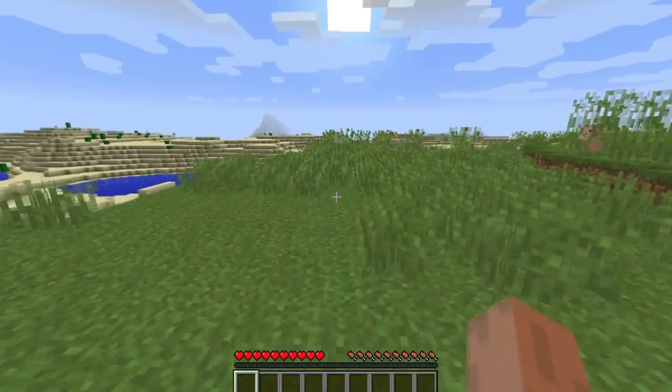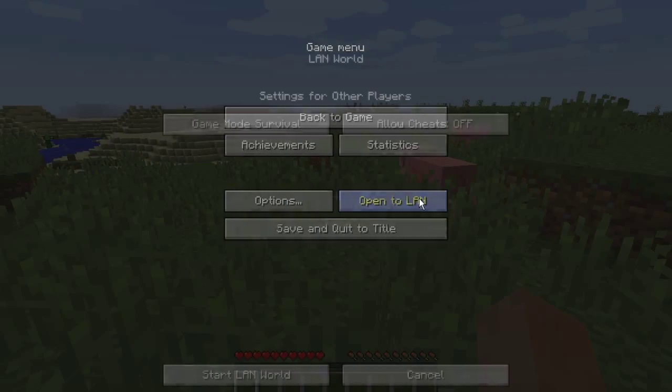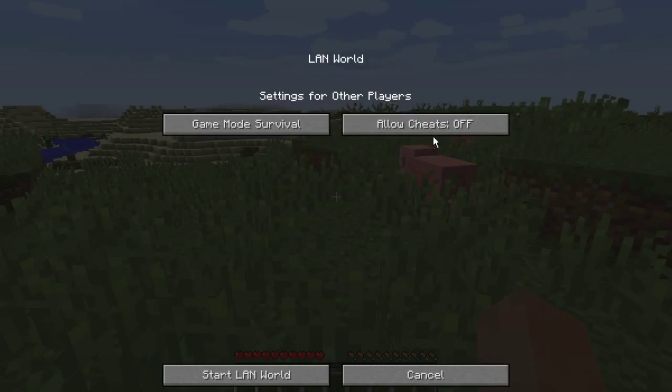Simply go in your world on the PC, press Escape and go to Open to LAN. You want to make sure Allowed Cheats is on and then click Start LAN World.